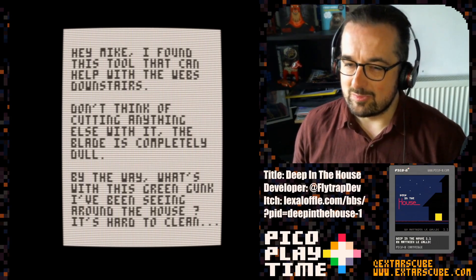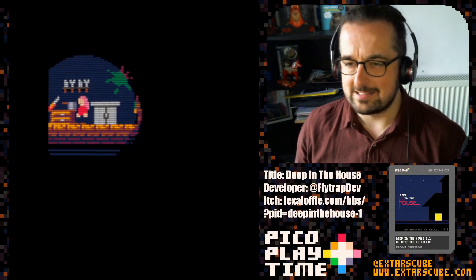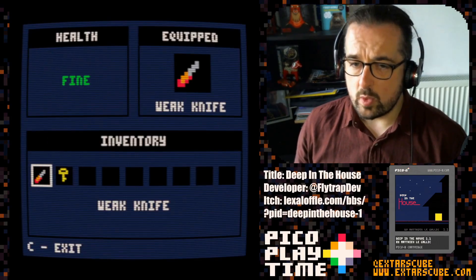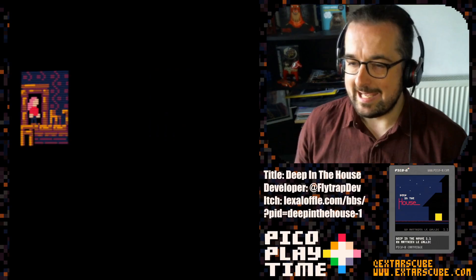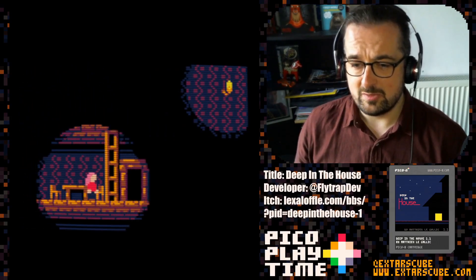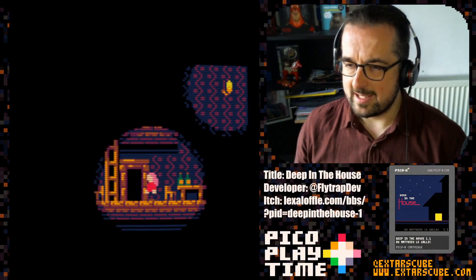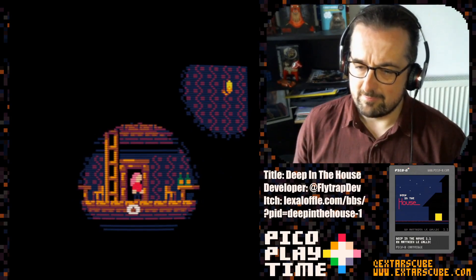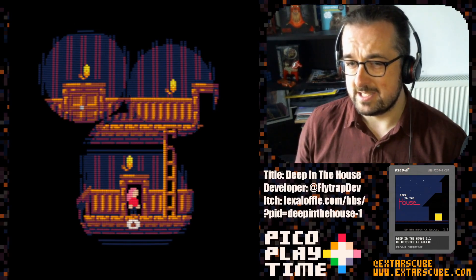The note continues: 'Don't think of cutting anything else with it — the blade is completely dull. By the way, what's with this green gunk I've been seeing around the house? It's hard to clean.' So yes, we have found a weak knife. I don't think a weak knife would be very effective against the zombies and I don't particularly want to find out how ineffective it is — I'll take the game's word for it. Hopefully I won't need to use it if we can be sneaky. I really love the kind of corona effect on the light there — really nice. I think there's a Lazy Devs tutorial about how to do this similar effect if you want to put it into your game.